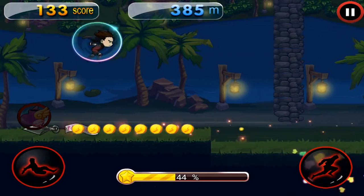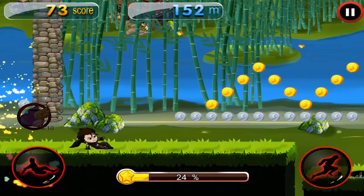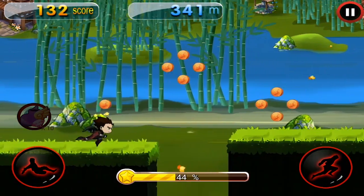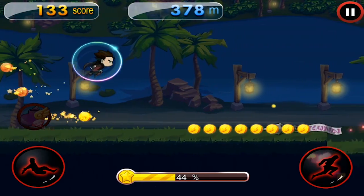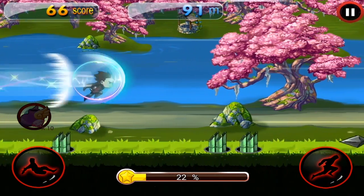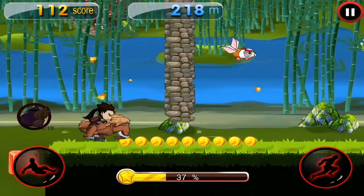You'll always want to grab all the useful bonuses on your way. For instance, you can pick up a giant potion to crush everything in your way, or take a shield to shrug off damage from shurikens and other dangers. A rocket will allow your hero to rush above your opponents and obstacles while covering huge distances. Get a magnet to attract objects, and use a magic stick to turn all coins into gold ones.